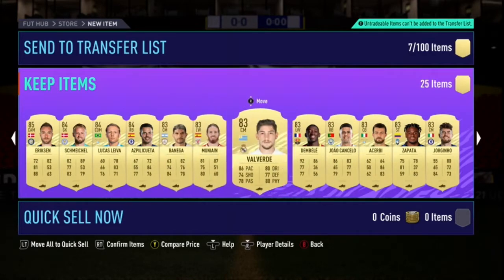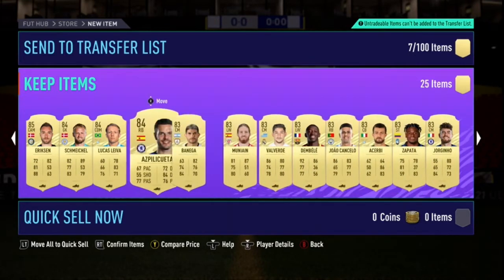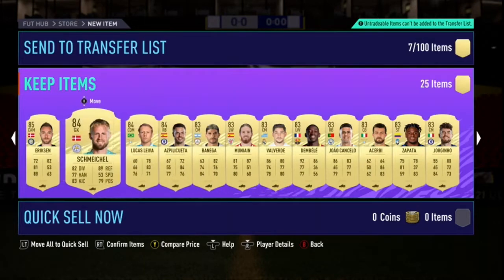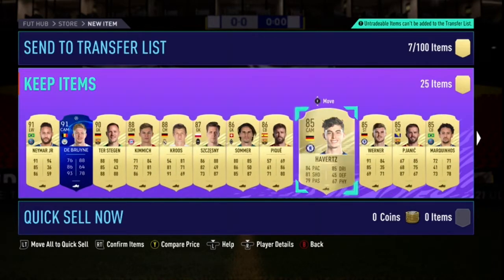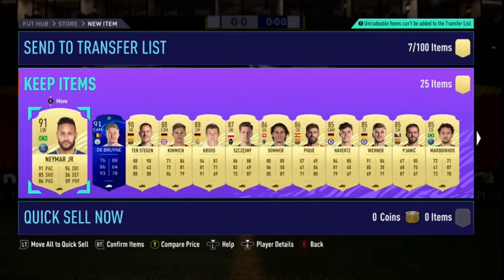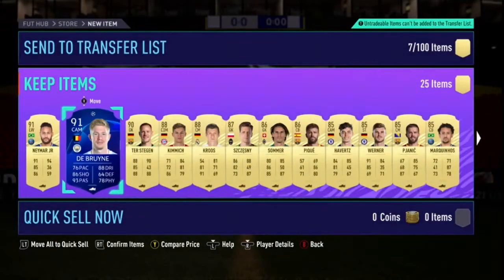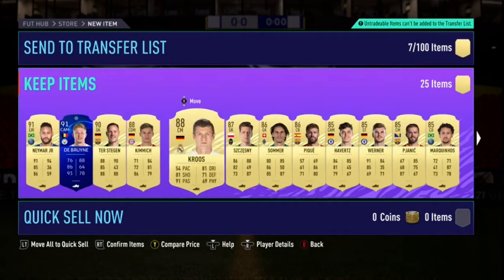How many 83s do we get? 4, 5, 6, 7, 8, 9. Only nine 83s for this pack — only 384 of them, and then the rest are good. We get the perfect link here which is good I guess. I mean I wouldn't say this is a bad pack honestly, because we have a 91 Neymar going for about 90k right now, a 91 De Bruyne — great fodder — Ter Stegen, great fodder, Kim H., Cruz, great fodder.